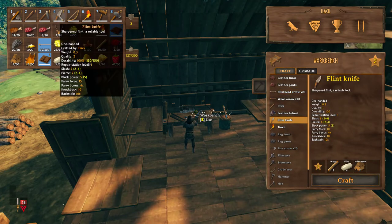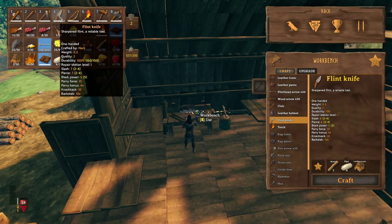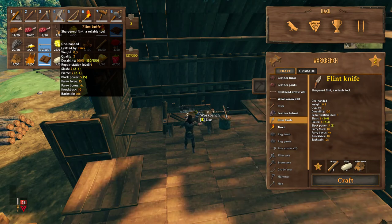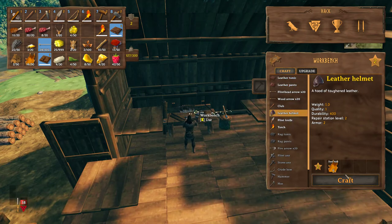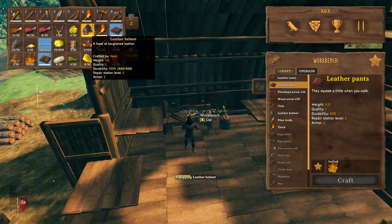Flint knife. Okay. Nice. Quality 2 — 150% more durability. Same repair station. Slash and pierce 6. Damage range is the same. Apparently it has block power. A bit more parrying force. Same parrying bonus. Same impact. Very small difference in general. Leather helmet — oh, so it's deer hide for the leather stuff, and leather for the not-leather stuff. Alright, let's get a leather hat. Put this on.